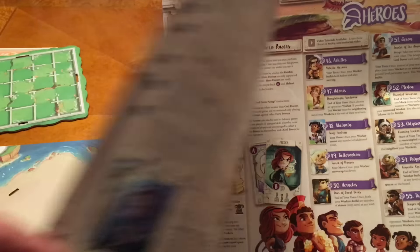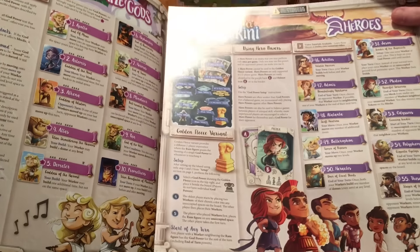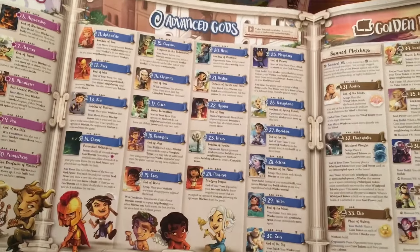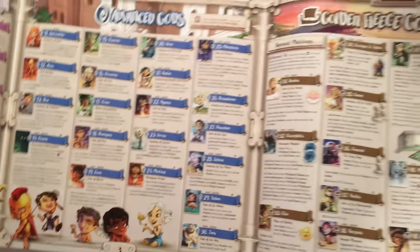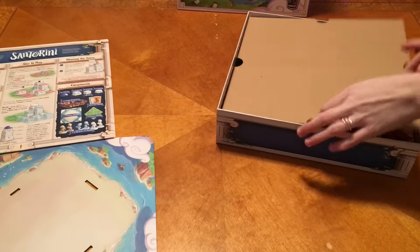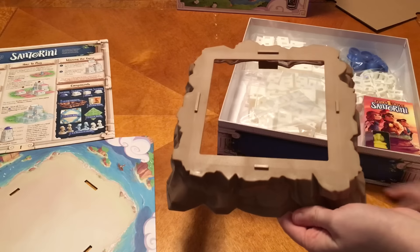Let's see - it looks like it's got the Golden Fleece. Advanced gods. Simple gods. Advanced gods. Golden fleece gods. So this looks pretty cool - we already like a bunch of mythology stuff. You're only going to play with two gods, and you get a whole stack of them. That's pretty cool.